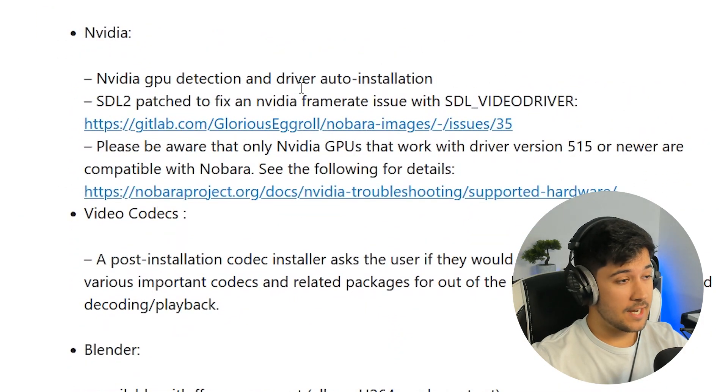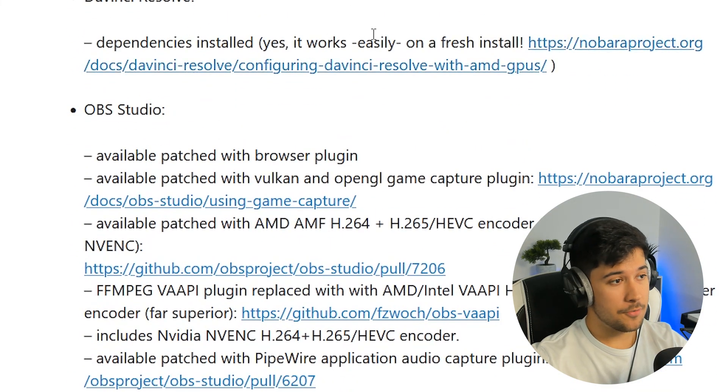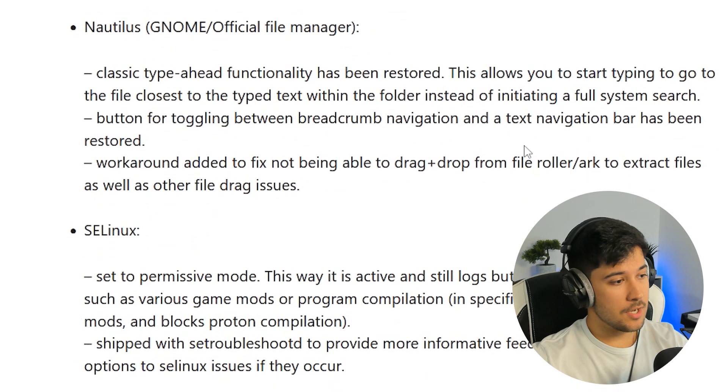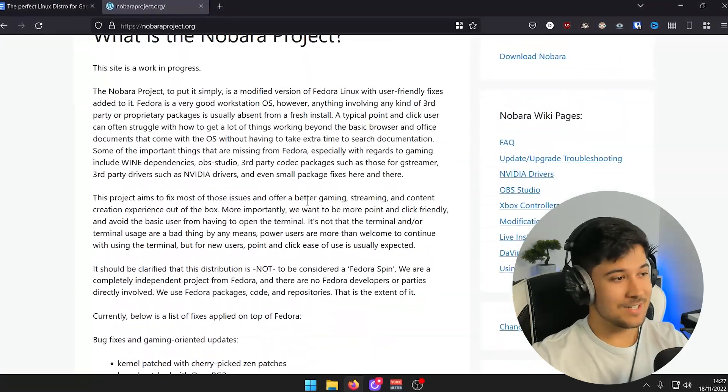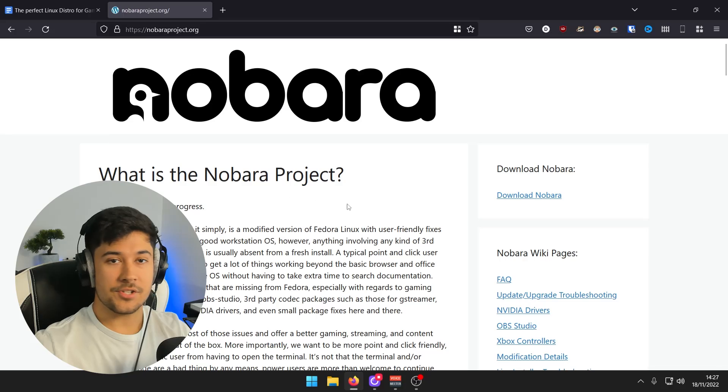There's stuff like NVIDIA GPU detection and driver auto-installation, which is just unheard of on Linux. There's video codecs, Blender, DaVinci Resolve — so this is really content-creation focused as well, with all this stuff pre-installed. Discord, Flatpak, which will be really useful when we install apps and games. All the stuff you really need is baked into a standard installation of Nobara.